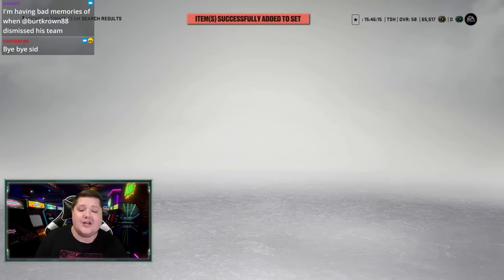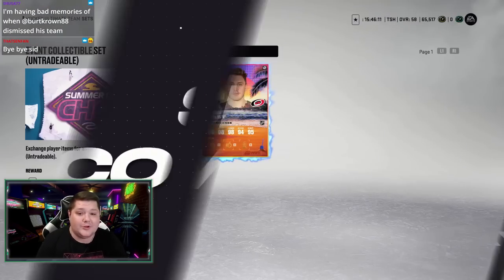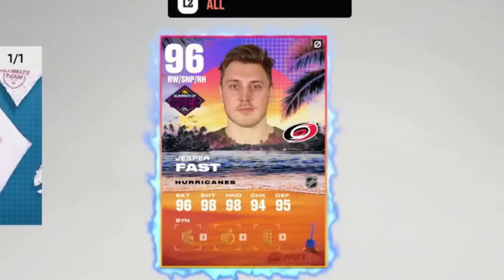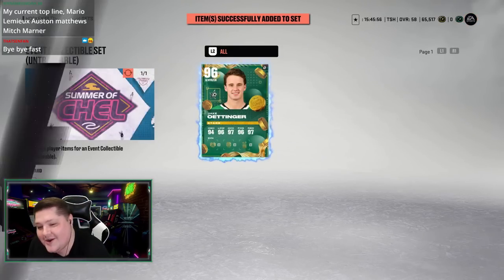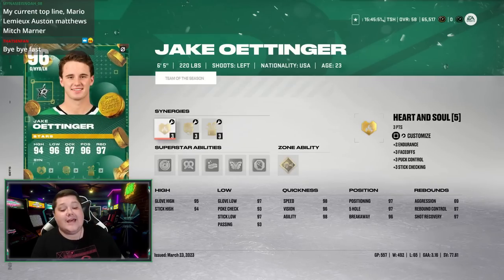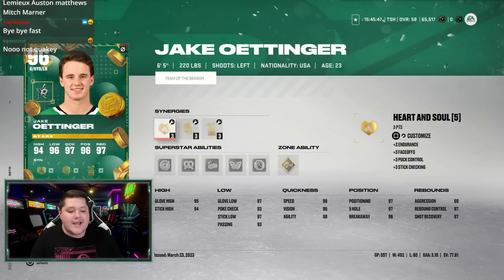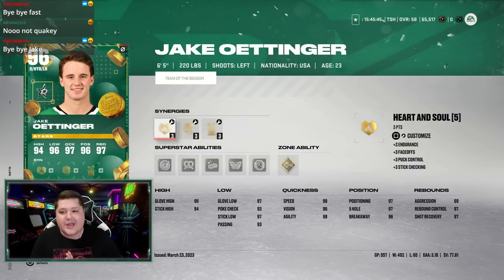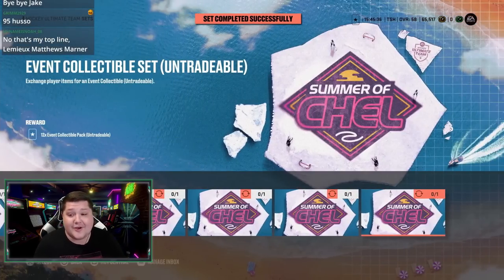Next up we have Jesper Faust — I just got him out of my choice pack. 12 more collectibles. 96 overall, see ya! Jake Ottinger — I need a new goalie. My Jake Ottinger is officially gone. He played 557 games — 492 and 65 for me here in HUT. Now he's gone. I need to find a goalie just as good. Hopefully I pull one today.